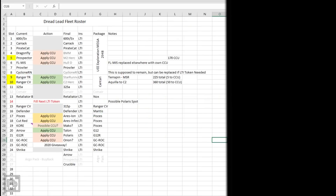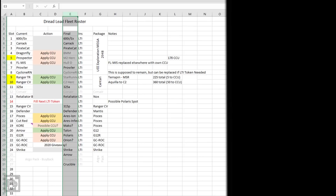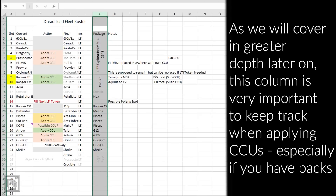Let's take a look at my fleet roster. This column shows the ships I actually want in my fleet — it's not final, you can see some question marks. One consideration you need to have when buying LTI tokens is knowing where you want to put things. This package column is important because when I go into my hangar I need to know where to find things to apply the CCU.